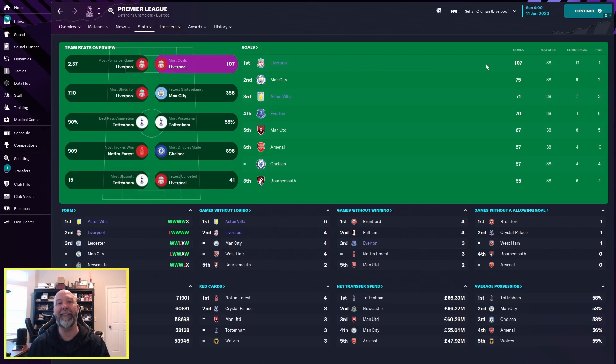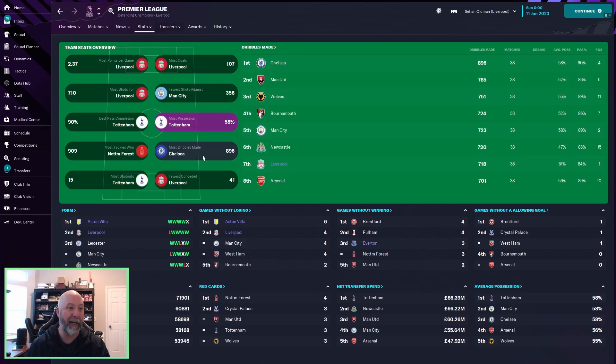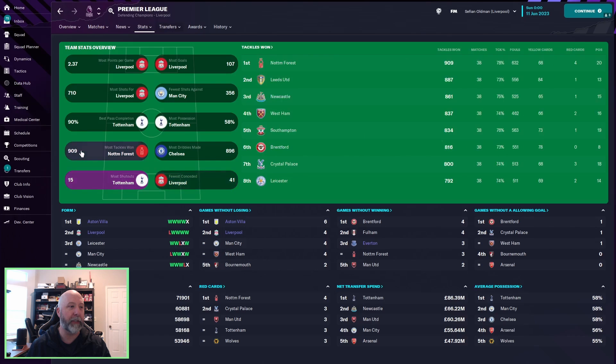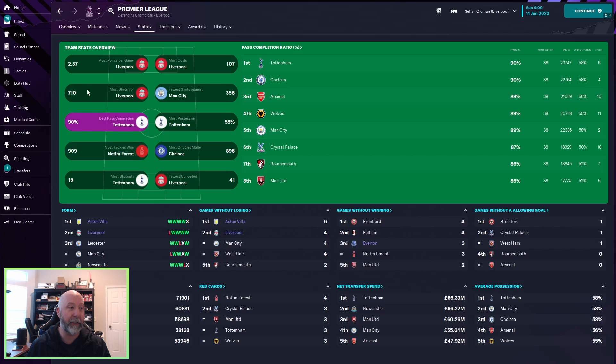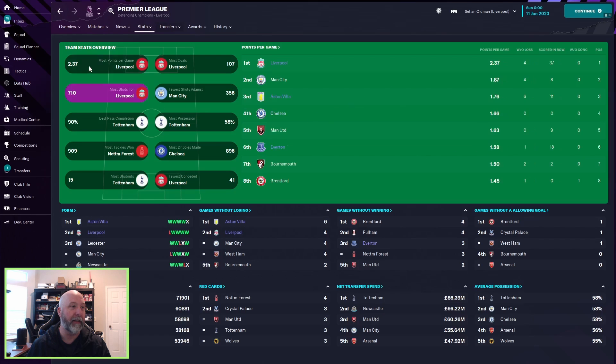Let's get to the Premier League stats. Most goals: Liverpool with 107, Man City with 75, Aston Villa with 71, Everton with 70 — all in the top four, not bad. Liverpool had fewest shots against, second most possession at 51% — not a possession-based tactic. Liverpool top for most dribbles made and fewest conceded with 41. Everton conceded 50. Most shutouts: Liverpool with 14. Most shots: Liverpool 710, Man City 669 — pretty close. Everton and Aston Villa with 506 and 516 respectively. Most points per game: 2.37.